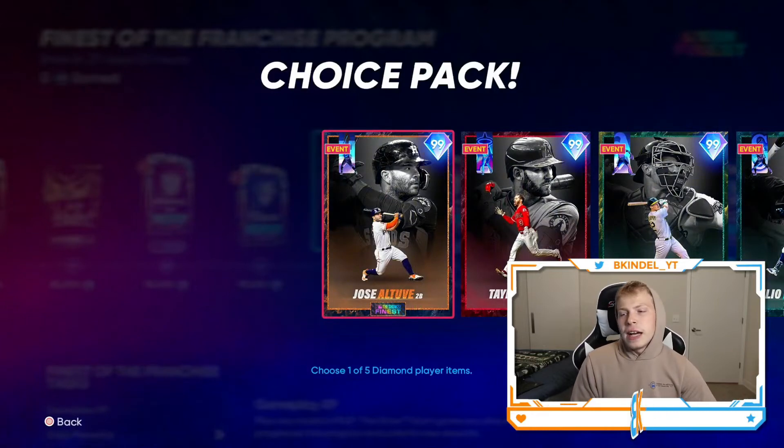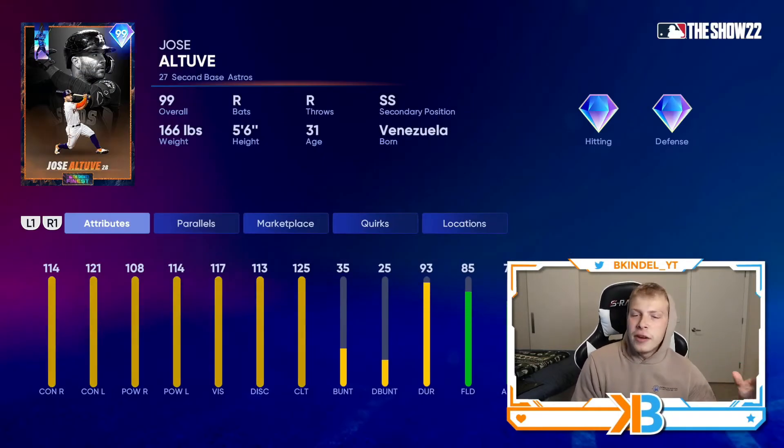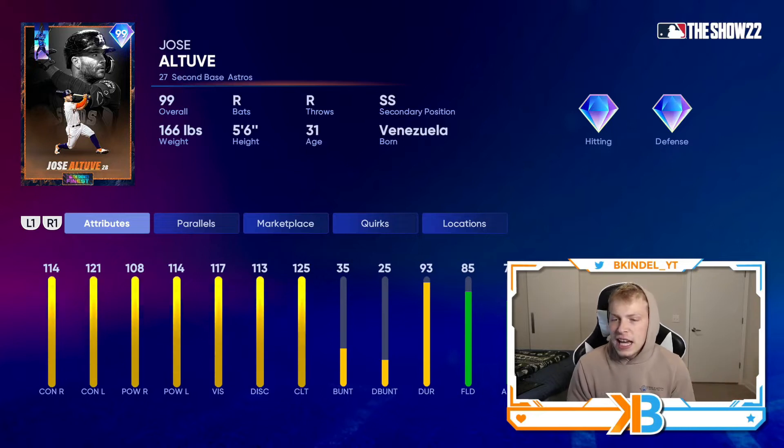At 100k, we move on to the AL West. We got the little midget in Jose Altuve: 114-121 contact, 108-114 power, 85 fielding, 77 speed. He could be pretty good, especially with how little he is — his strike zone's gonna be small.